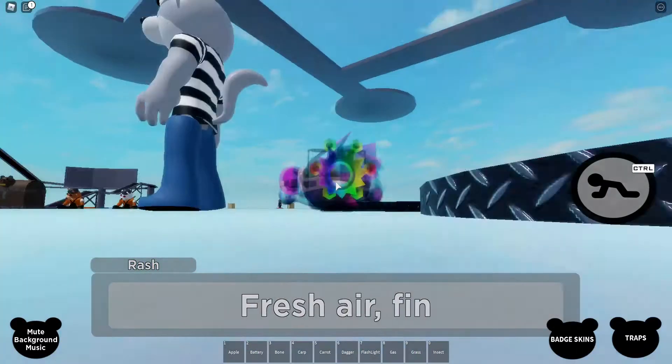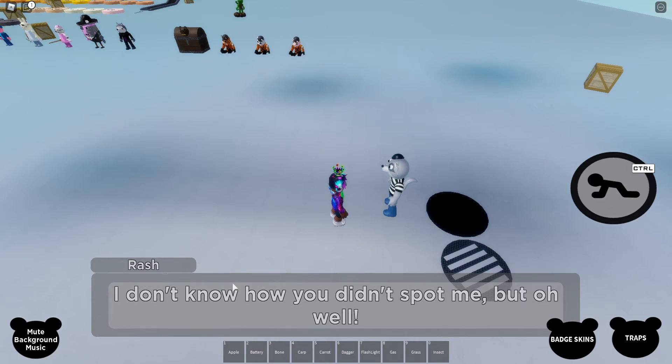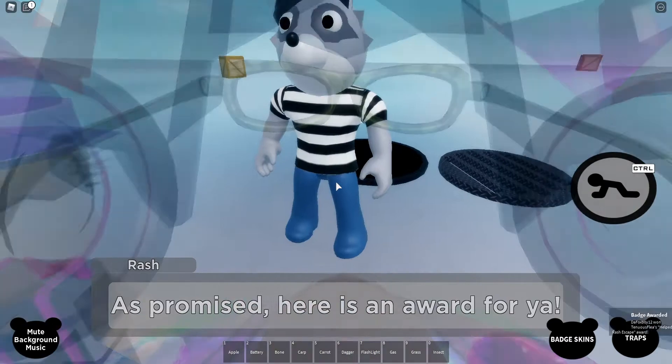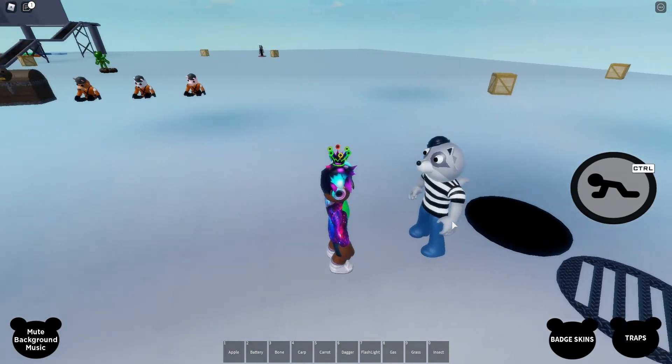Oh my goodness — Rash just jumped on my head. Finally, fresh air, finally after five days! I don't know how you didn't spot me, but oh well. As promised, here's an award for you. And then after he says that, you'll get the Helped Rash Escape award. So now you've helped Rash escape — he's now free and he doesn't suffocate.